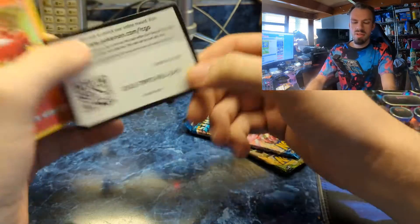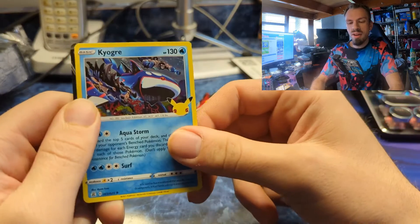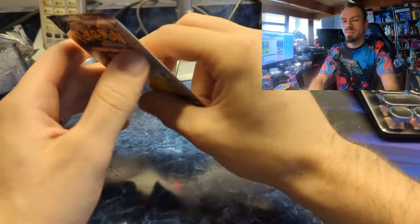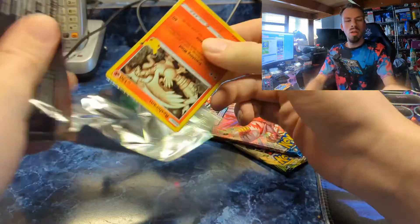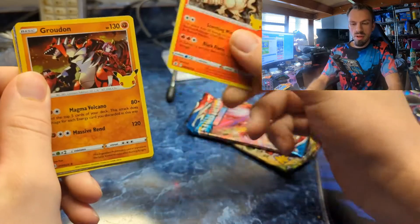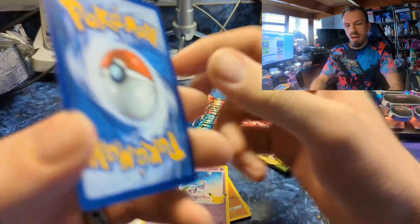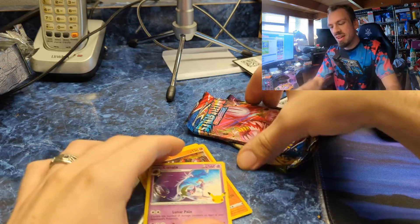Here's the code card. We get Ho-Oh — I like the look of that! Zekrom, Kyogre again, and we got surfing Pikachu — that's so cute! On to the next one. Here's the code card: Reshiram, Groudon, and we got a Mew EX — look at that! The Lunalock, oh my goodness! It looks so clean and nice. Very happy with that, and that was out of the last Celebrations pack.